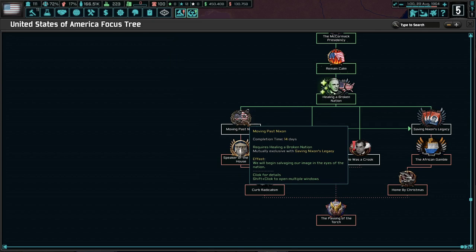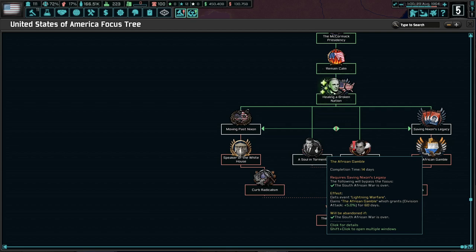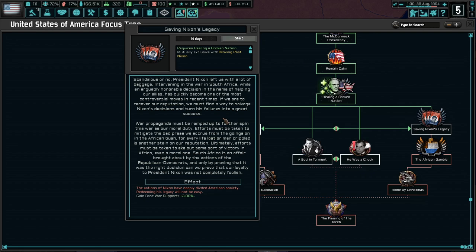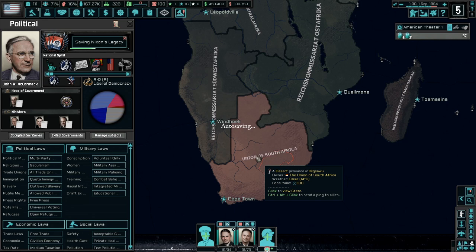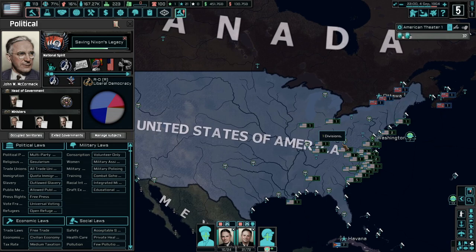Now we have a choice between moving past Nixon or saving Nixon's legacy. Saving Nixon's legacy gives us war support, which I don't know that I need at the moment, and could lead to the African Gamble which gets the event Lightning Warfare. I'm not sure what that means but it feels like it would keep a fight going. I really don't want to save Nixon's legacy, but if it means we can get a toehold in South Africa... I threw my support behind LBJ but I'm not going to do anything to push the election — I'll just let that play out.